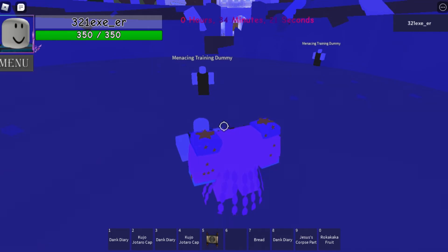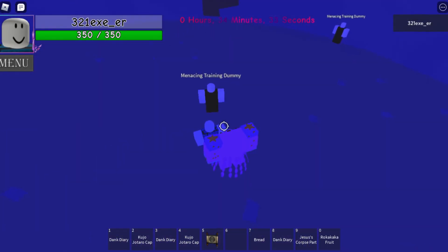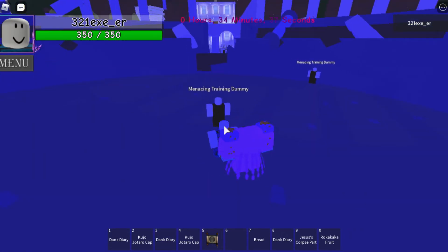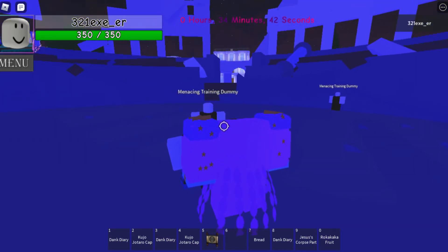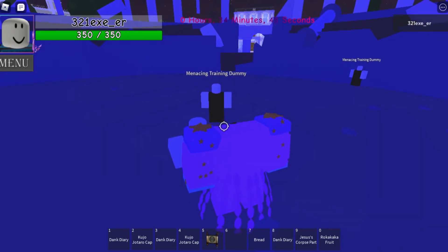Next ability is Nail Shot. From the name you can tell you're going to fire a nail towards your enemy, so this is a ranged ability - you can go farther away from your opponent. Pretty useful if you're not a close combat person. Click T and boom - it has the same damage as the heavy punch, but it's long range. Heavy punch, you lose on this one, because Nail Shot's got my back.